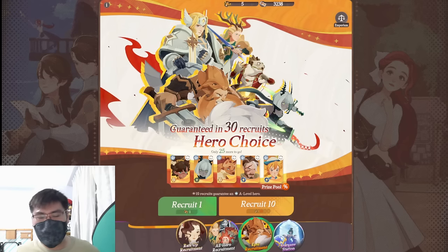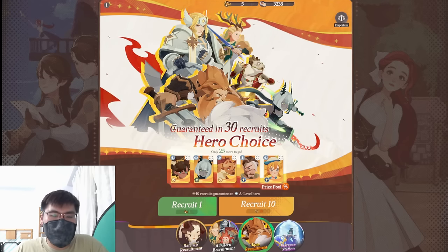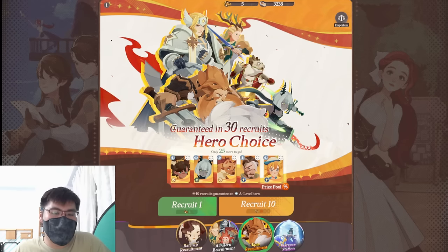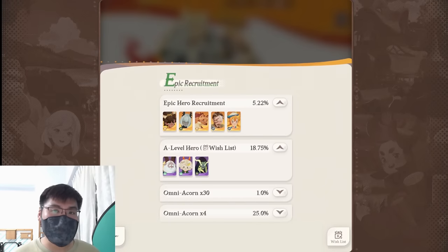So if you take a look at this epic recruitment, you guys see me put five A-level units, and I'm pretty sure some of you will be wondering: are you crazy? Are you trying to scam us? Are you trying to cheat newbies by putting A-level characters here as a good choice? Like, this should be S-level characters. So this is where the rate-up manipulation comes in. If we go into the prize pool, you can see there are only three units in the A-level hero category, because five of them got shifted up to the epic tier.